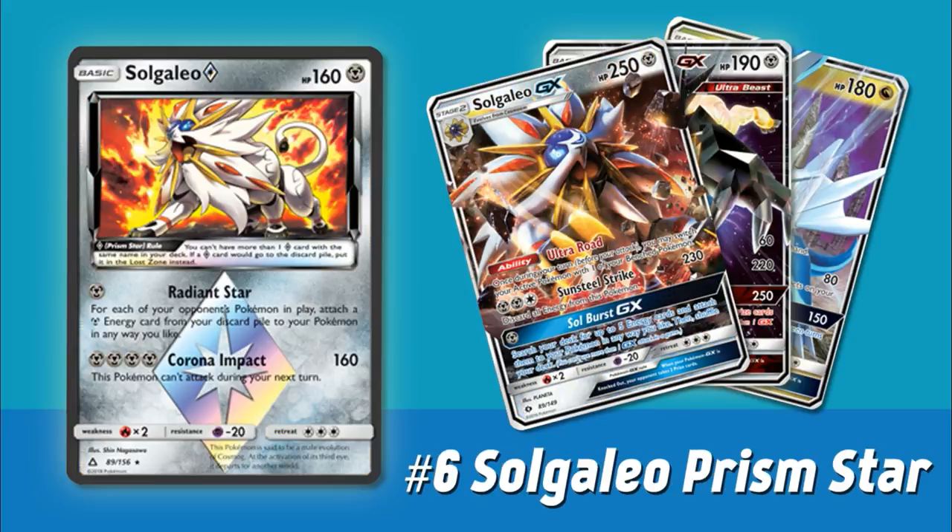Speaking of good playable Metal Pokemon, we have Solgaleo Prism Star coming in at the number six spot. Yet again, this is a Prism Star card, so you can only play one in your deck. This Solgaleo should go the distance — it's a pretty powerful card. First, it's a Basic Pokemon with 160 hit points that only gives up one prize, which is very impressive. Some EXs and GXs only have 160 hit points — Marshadow GX, for example, is a Basic that only has 150 and gives up two prizes. But the reason this card is seeing attention is for its Radiant Star attack.